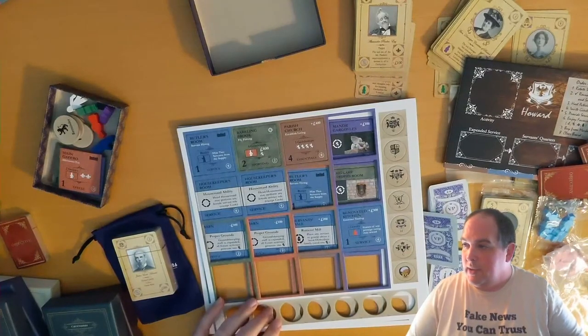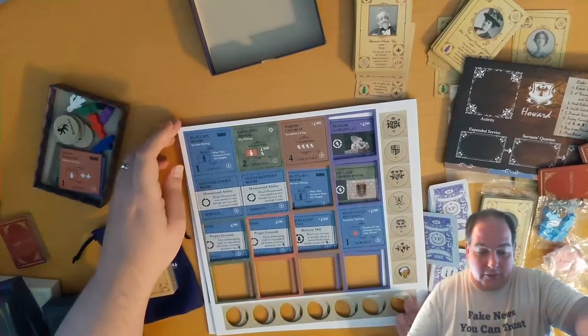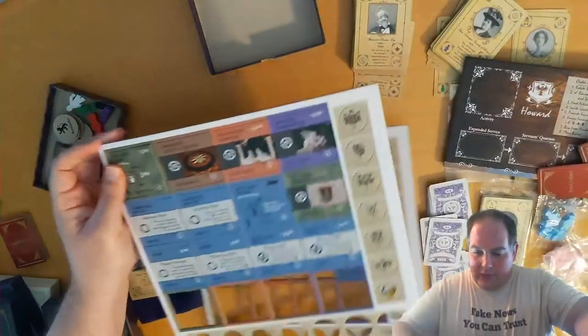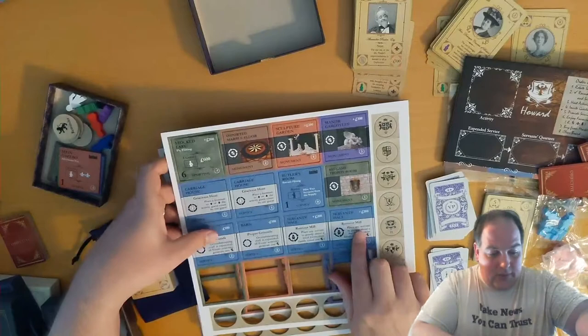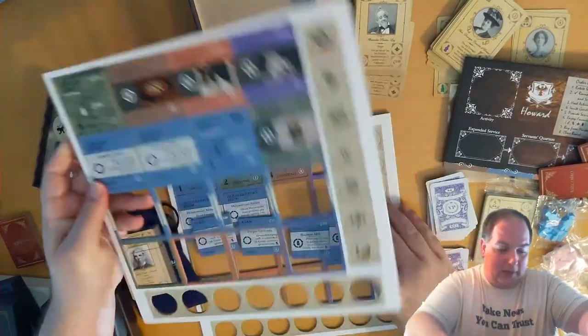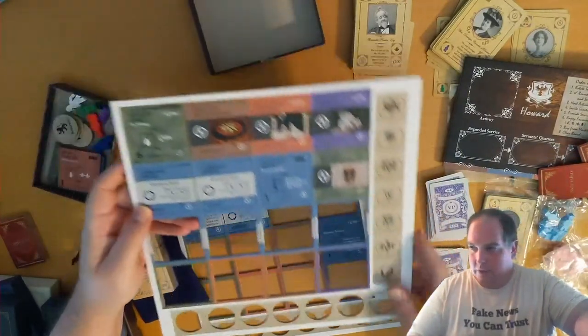Servant's Hall and barn tiles. So this is another example - these were tiles that were changed in the second edition of the base game right here. The Servant's Tile and the Barn. So these are actually part of a first edition upgrade pack, so to speak. I'm going to set these with my things to give to first edition owners.